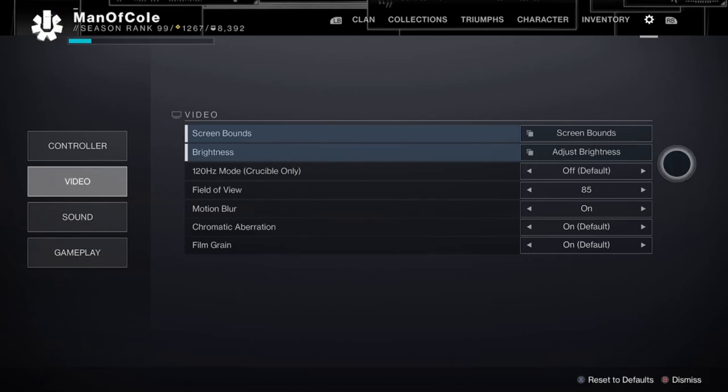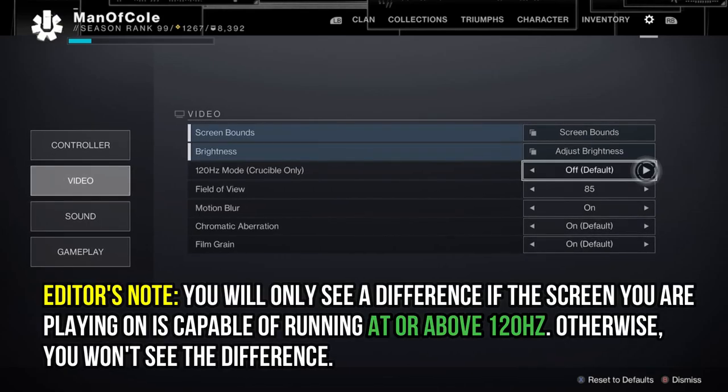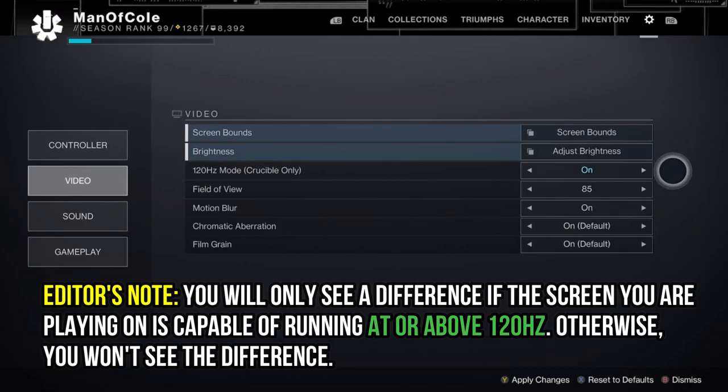The first thing that we see is the 120Hz mode, which is for Crucible only. This is a pretty easy one — there should be absolutely zero reason to ever turn this off. If it's not already turned on, make sure to turn it on. You'll understand why when you go into a PvP match.